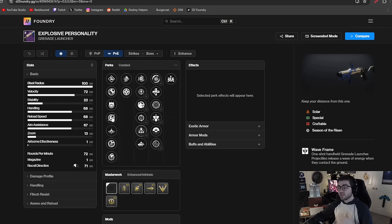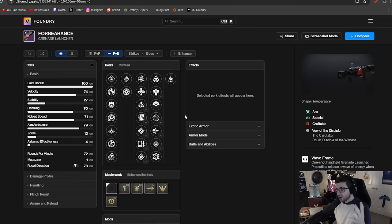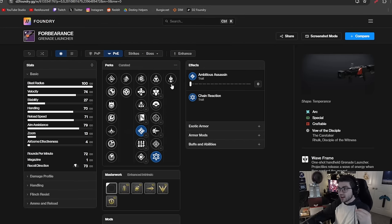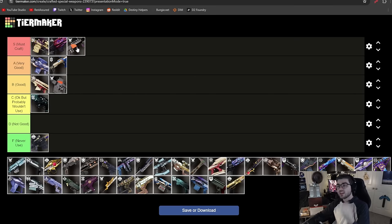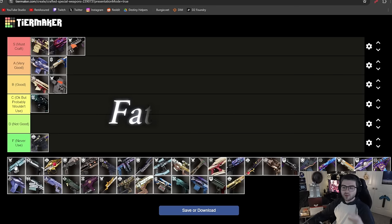Obviously Forbearance is going into S tier. It has Ambitious Assassin alongside Chain Reaction, so every kill makes enemies explode and you can get two in the magazine. On top of that, Soul Drinker heals you every time you reload. This is the best ad clear special weapon in the entire game — probably the best ad clear weapon period, better than some heavies. With Into the Light we're getting another roll with Demo and a great origin trait, which could make it even better.